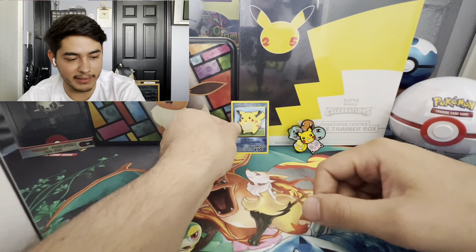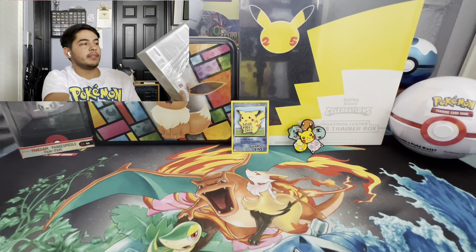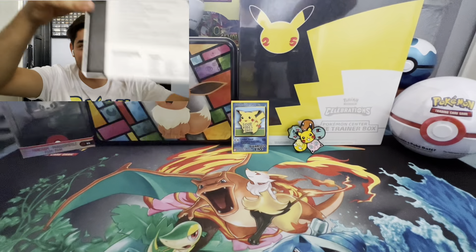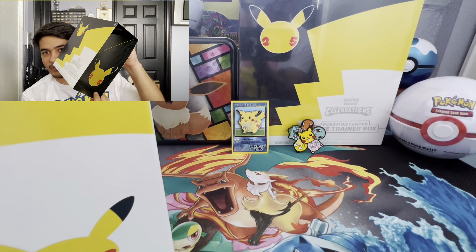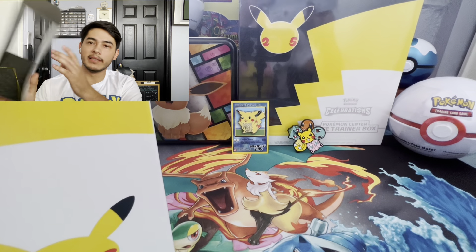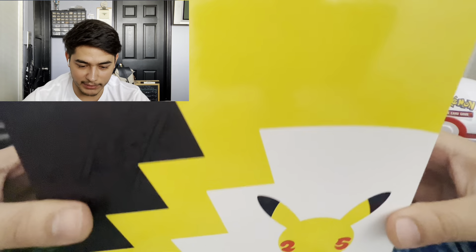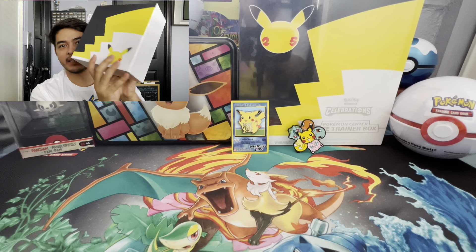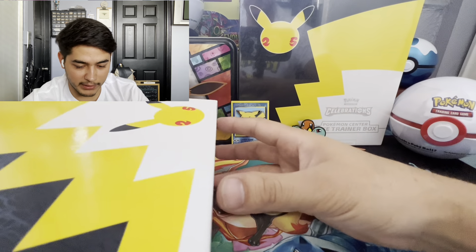All right let's get this open. There was an electrical issue earlier but the light just came back — it's open! Whoa, look at that — 25th anniversary right there, it says 'train on' in there. This ETB is different, it's not split in two, it's really sleek and solid. Celebrations right there, you guys can see it.